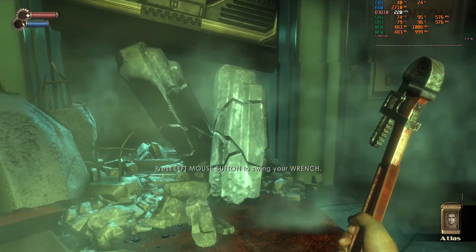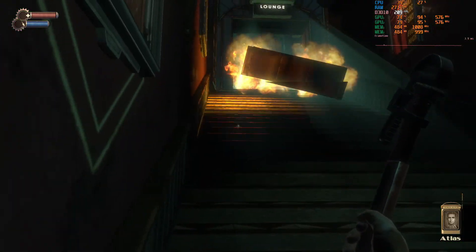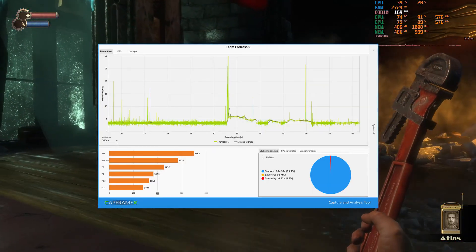In BioShock you can see very good and consistent use of both GPUs. We had an average FPS of 284, one percent and 0.1 percent lows of 182 and 141 respectively. Frame times were good, so SLI is definitely a win with BioShock.